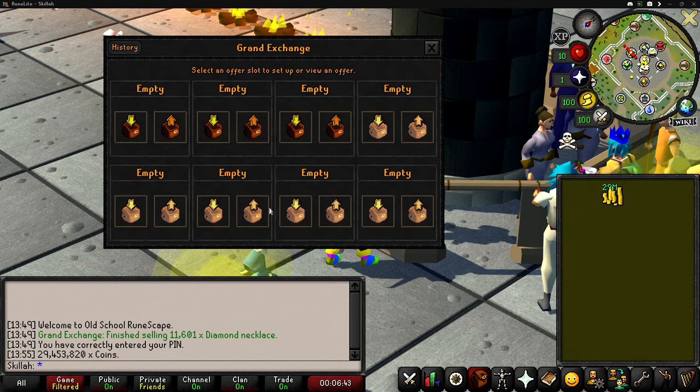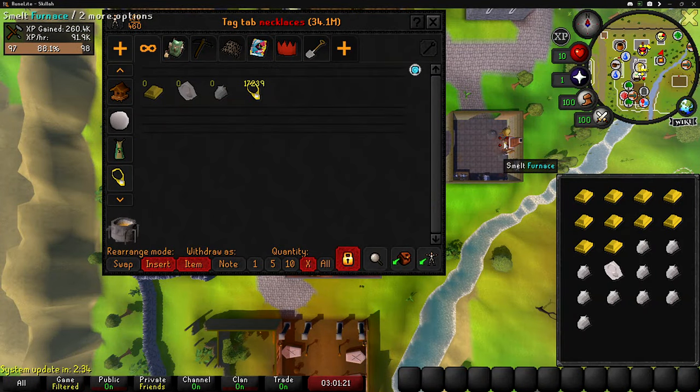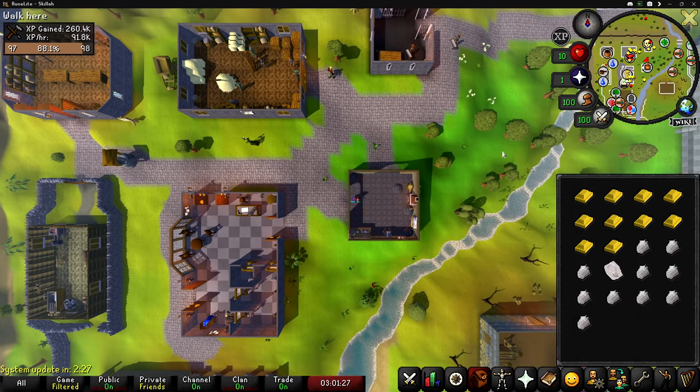Now that we have almost 29.5 mil, let's buy more supplies for more diamond necklaces and get back to crafting. We're on our last 10 diamond necklaces until we have to sell everything, get our profit, and then buy more materials.